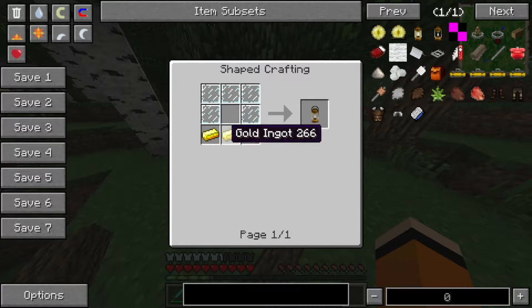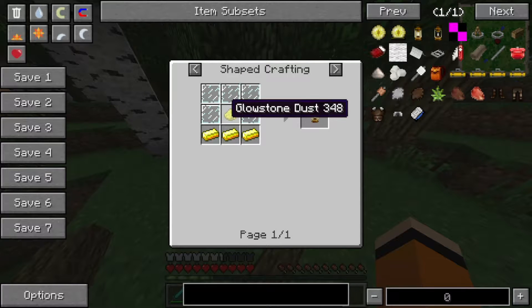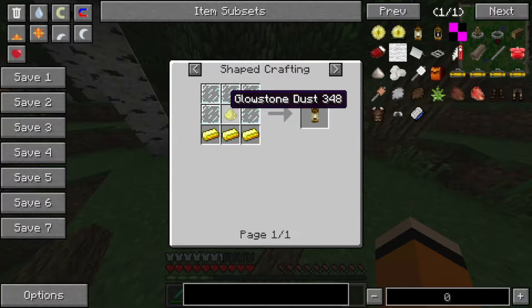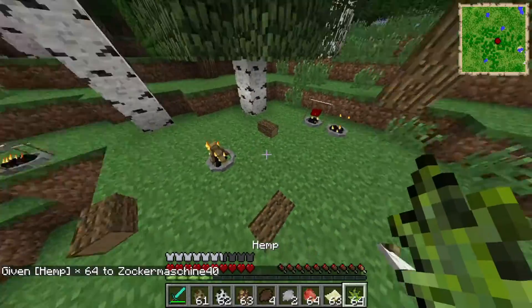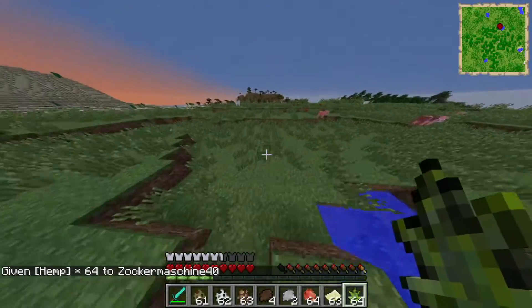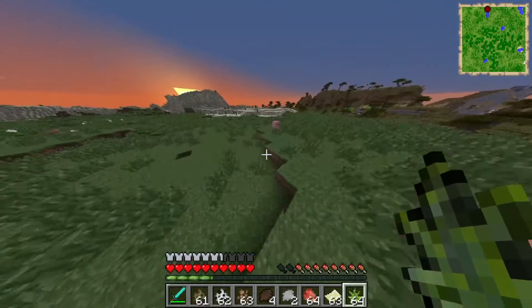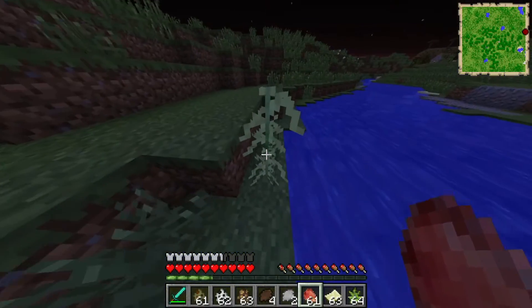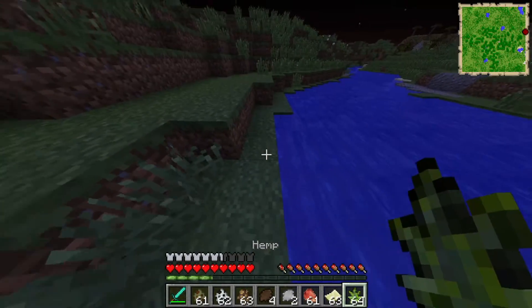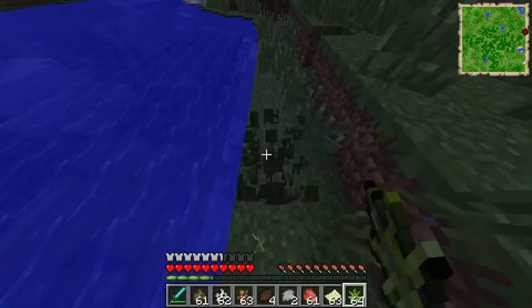Dann gibt es noch die Laterne, welche man aus fünf Glas Scheiben macht und drei Gold. Das ist auf jeden Fall wichtig, dass ihr da Scheiben nehmt. Es gibt einmal die Laterne, die an ist, und einmal die aus ist. Für die leuchtende Laterne braucht ihr dann halt auch noch einen Glowstone in der Mitte. Dann gibt es Hemd noch – Hemd findet man meistens irgendwo am Wasser, am Strand und sowas, so ähnlich wie Zuckerrohr. Hier sehen wir es: wenn ihr das auf der Overworld findet und abbaut, kommt das quasi rausgesprungen wie bei Zuckerrohr. Und das könnt ihr dann auch wirklich anpflanzen.